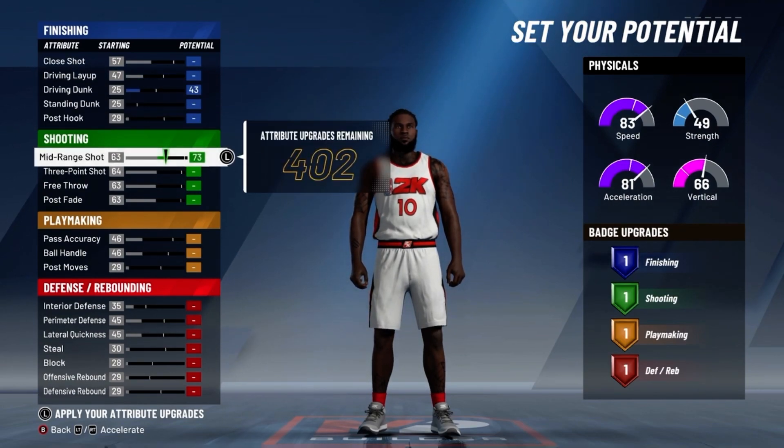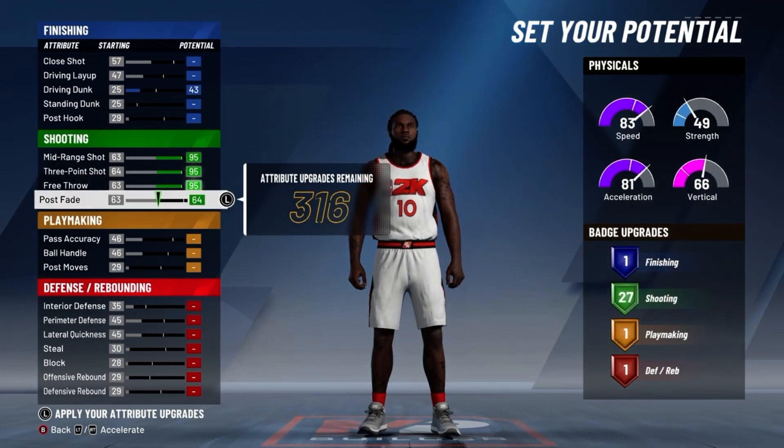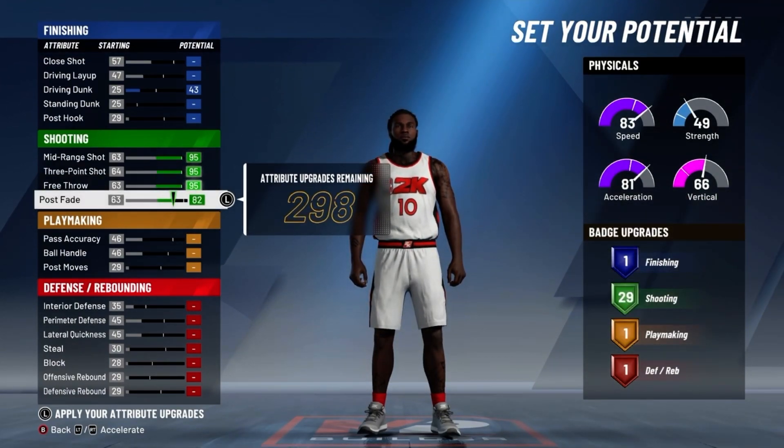For your shooting, max out your midrange shot, your 3-point shot, your free throw, and put your post fade to an 86 so you get 30 shooting badges.